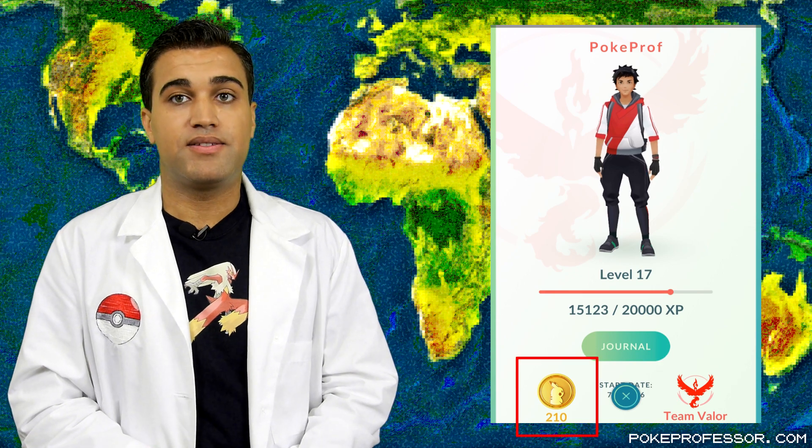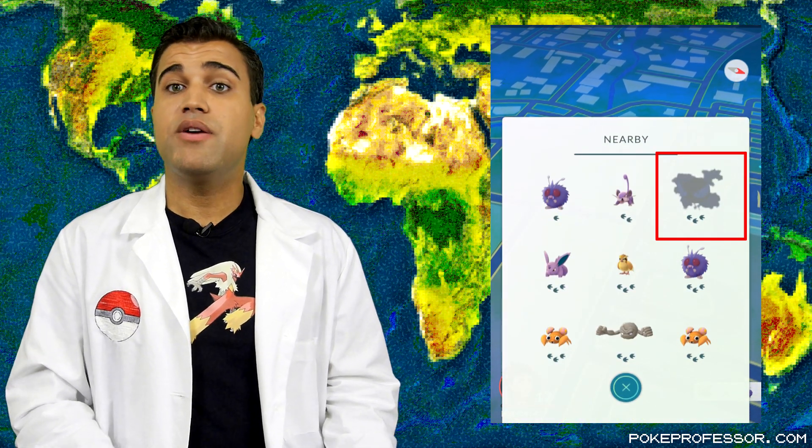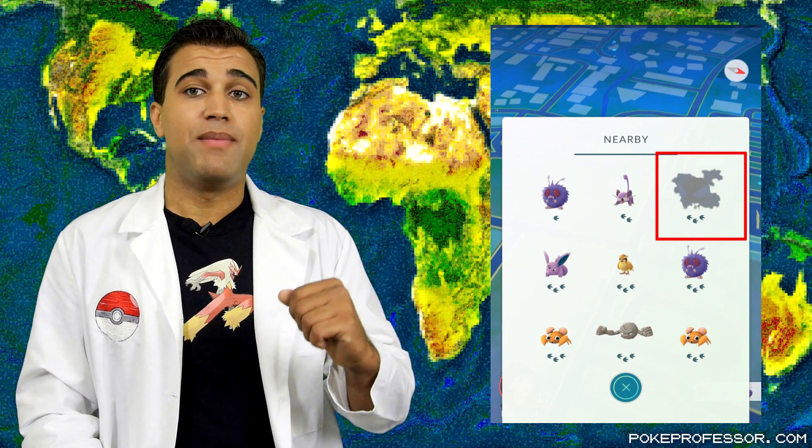At the bottom left, we have your mini profile, which shows your avatar, current level, and progress bar to the next level. Clicking it gives you your full profile with stats, badges, team, and Pokecoin balance. At the bottom right, we have a list of most of the nearby Pokemon. If you haven't caught at least one of the Pokemon before, it'll appear as a shadow and you'll have to play a game of WHO'S THAT POKEMON. The number of footprints next to the Pokemon shows you how close it is, so if you're walking and it gets more footprints, you know you're headed in the wrong direction.